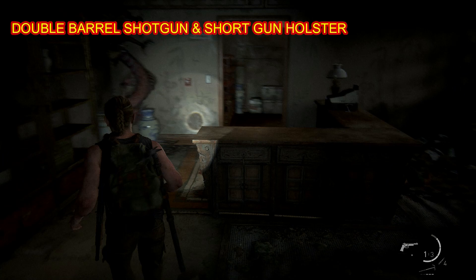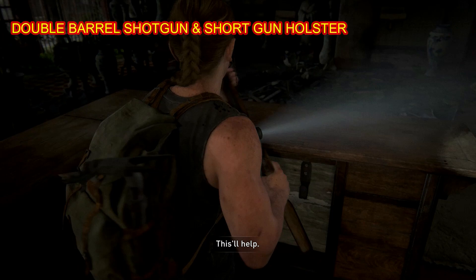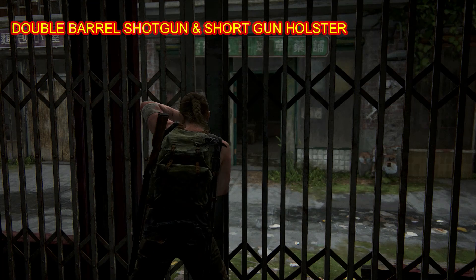The double barrel shotgun and the short gun holster are going to be right down here. This is going to be part of the story — you'll come to this area dropping down from the top, and that little alleyway to the left is where you'll start the level. It'll guide you here. From there we're going to head over to the short gun holster.